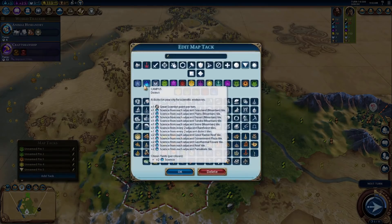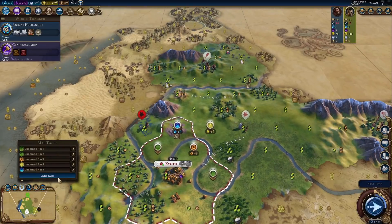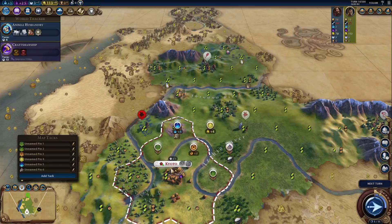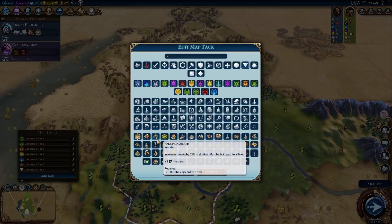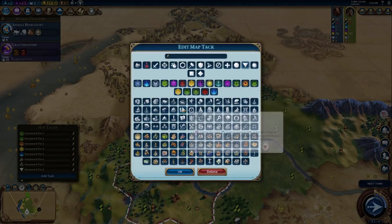And then over there, obviously, we have to go for the campus beside the mountain. Science plus four is very, very nice. Looking around, you know what? If we could put a wonder here, like this wonder at the Makani, and right beside it, maybe the Hanging Gardens, and then maybe even put a theater square right beside those wonders, we could get really solid wonder production early game. We could get lots of culture here.